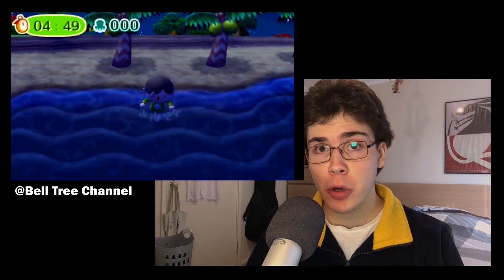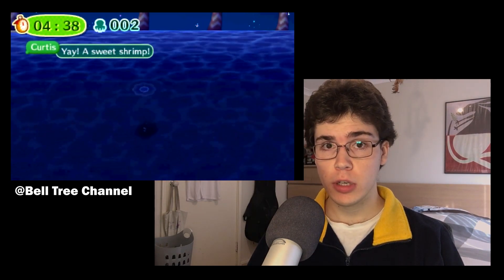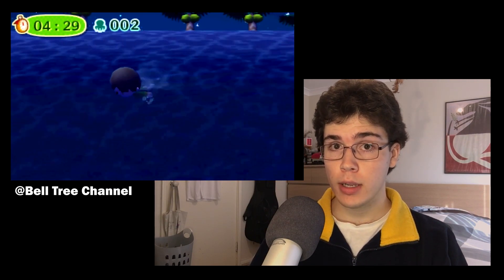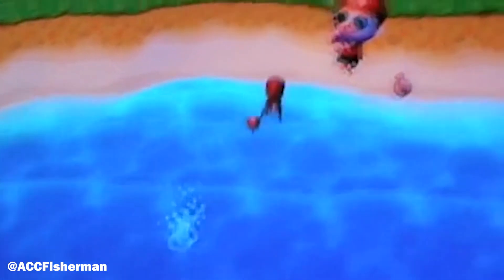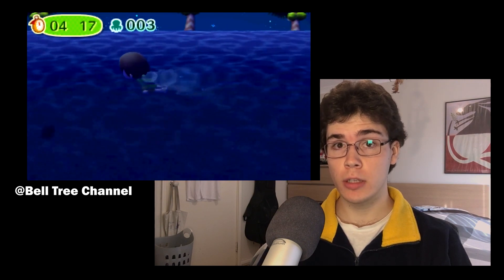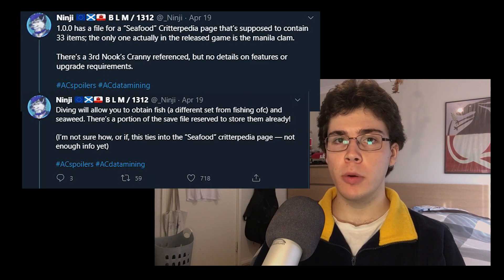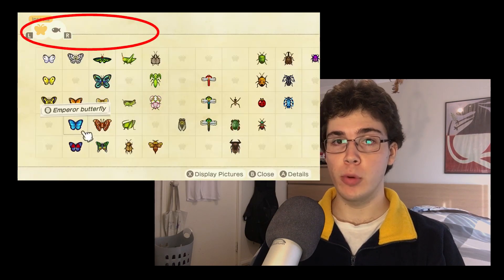How in the hell are you supposed to have a game set on a deserted island and then not let the player swim, let alone have an aquarium in your museum or fish in your game in general? Removing swimming, diving, and catching deep sea critters is beyond me. Assuming deep sea creatures aren't returning, why would you remove the octopus and the lobster? You could literally catch them as fish in City Folk. You cannot have an aquarium without an octopus. A data mine suggested diving and seafood are coming, and the available room in the Critterpedia seems to confirm we're eventually getting deep sea creatures back.